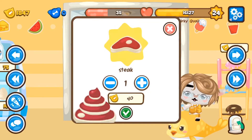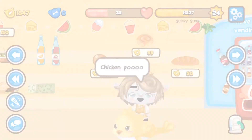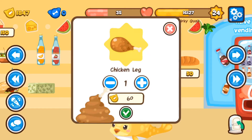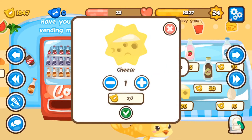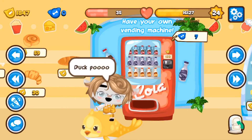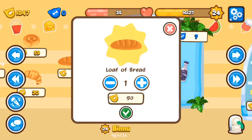For the chicken poo, you have to have chicken — the chicken leg — and there's a little leg coming out of the poo. For the cheese one, you have to have cheese. For the duck poo, you have to have bread because ducks like bread — a loaf of bread.